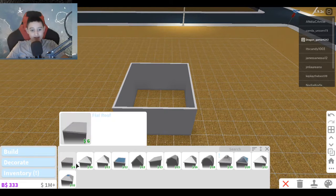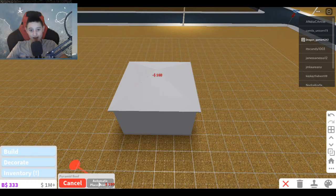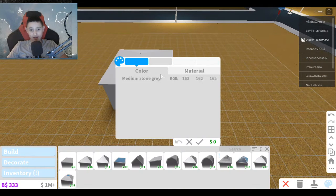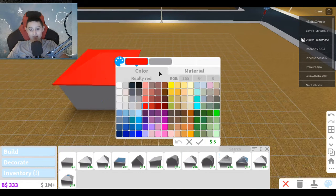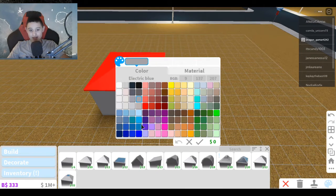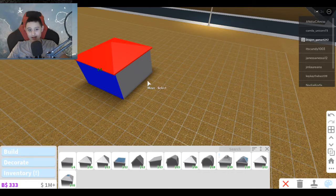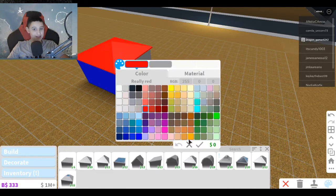I'm pretty sure I had this roof — I think this is the roof I had a long time ago. And guess what, I was really a noob before. My roof was actually red — really stupid — and then the walls were actually like blue. It was like that color, you guys. This was my old house color, so we just copy and paste that.